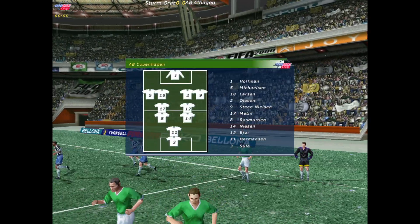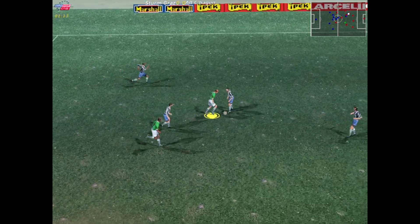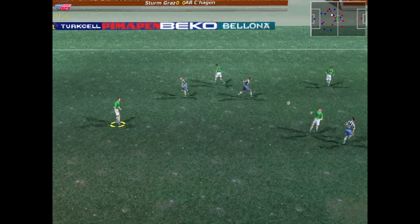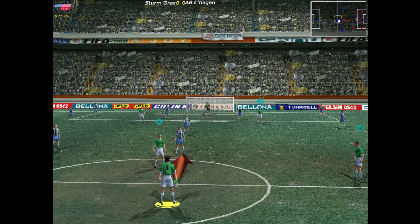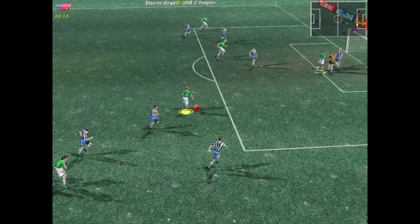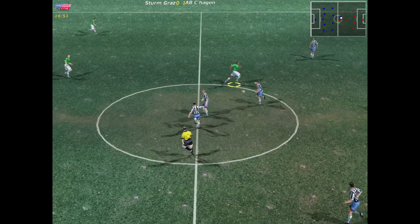Hello from a noisy European stadium for the first round second leg match between Sturm Graz and AB Copenhagen. The game gets underway. Manuken — great challenge. Sargisan — the ball headed back, the ball headed on. And that's a free kick — yes, the referee not happy with something. Good pass — oh, it's a goal! The keeper looks like he's swallowed a wasp. And the score 1-0.